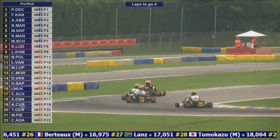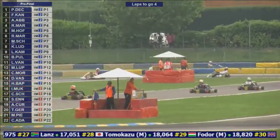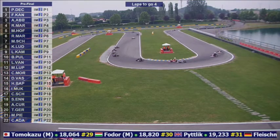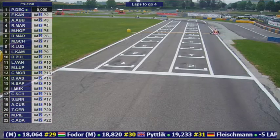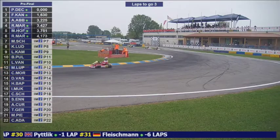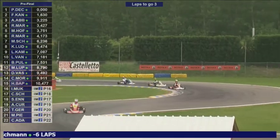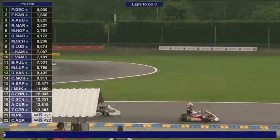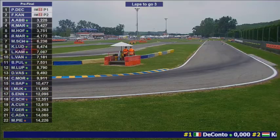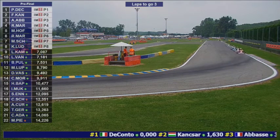He's certainly showing it. Paolo Di Conto looked like he was going to face an attack from French Kanskar in the first two or three laps, but since then he's managed to open up the gap, pulling away gradually lap by lap onto lap 11. Kanskar sits at an extended 1.6 seconds adrift, and it's double that gap from second to third with Anthony Abbas holding on. Rasmus Markkinen has picked up the pace and is taking Max Hoffer with him, while Robbie Markkinen is dropping off.